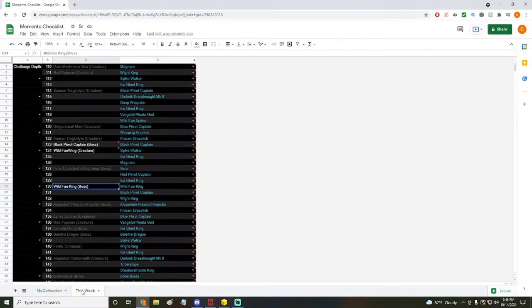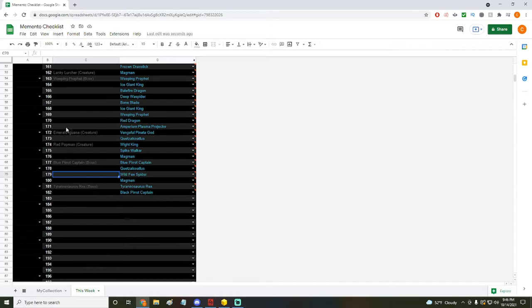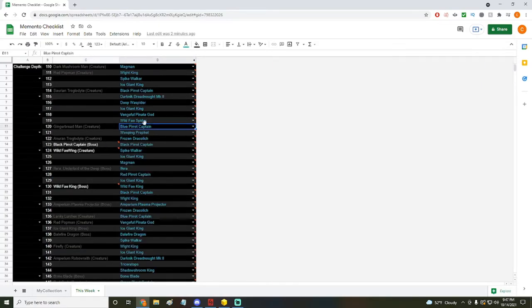As you can see it starts at depth 110, shows which memento you can get and which boss it is. From 110 it goes pretty far down. There used to be a delve cap so you won't see too many things in the higher areas, but if you can farm up there, great. If you see an empty spot you could farm it yourself. For example, if I really wanted Spike Walker, I could farm depth 112 over and over, and if there's already something listed there you can farm that specific memento.